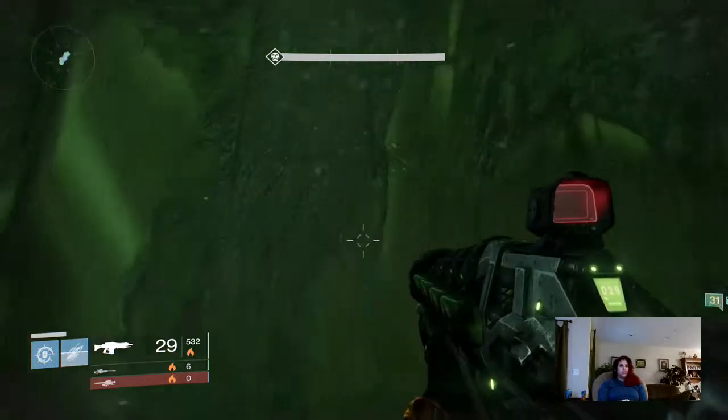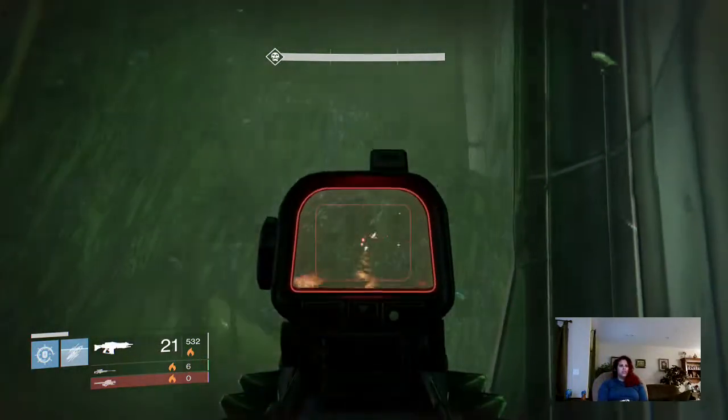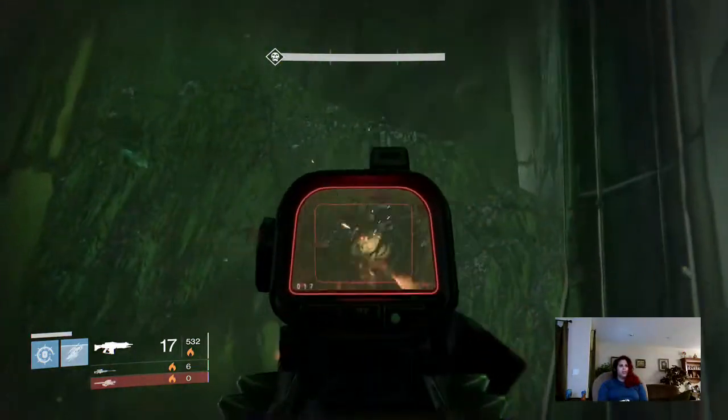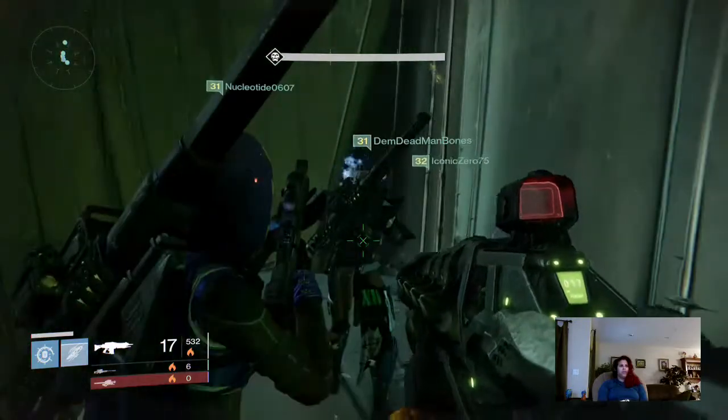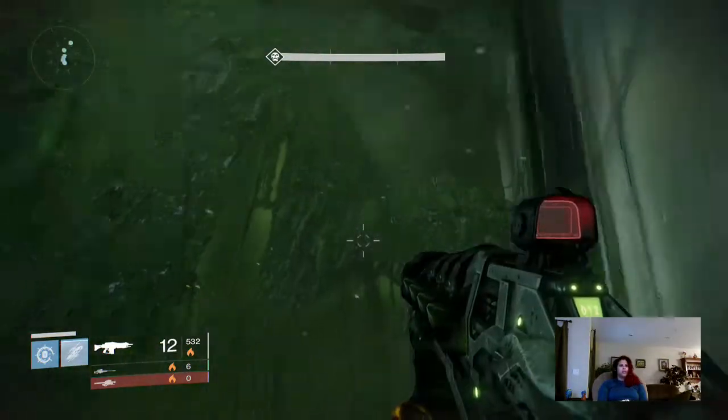From here is the tricky part. There's this little spot in the hill right here. This is where if you're a hunter or a titan, you can jump straight from the bottom to this gap right there. From this ledge where we're at, you can jump to this gap and fit in there.